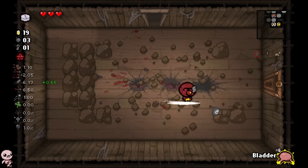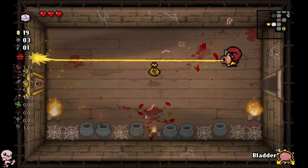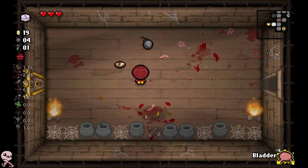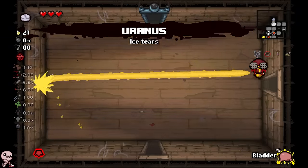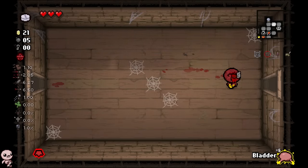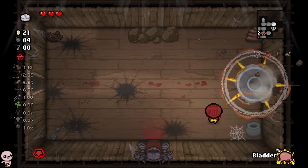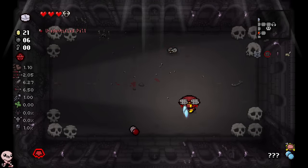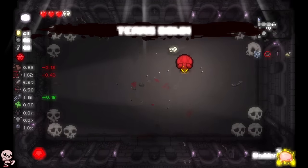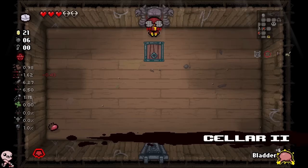I have this key, and typically I'd go to the shop, but I have the planetarium that I gotta worry about. Planet moment - oh, that was so worth it. I got Ice Beam. I'm assuming this brimstone works literally like brimstone and will just give me synergies like brimstone. Black sacks - we get bone hearts from these. That's cool. He'll give shot speed, speed down - kind of tough. Tears down is the last thing I want to see. But it's okay because I have brimstone.